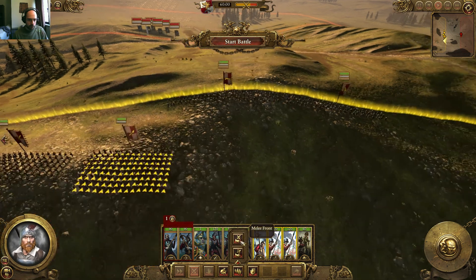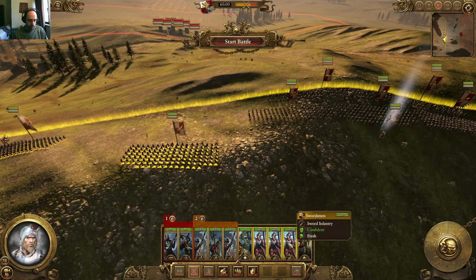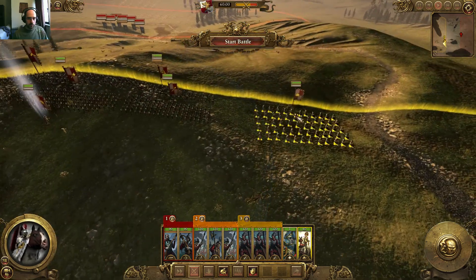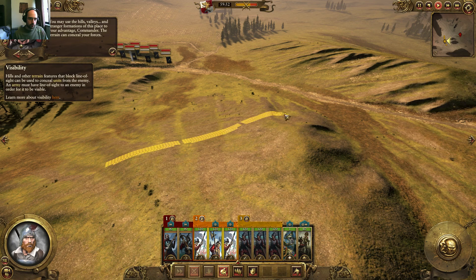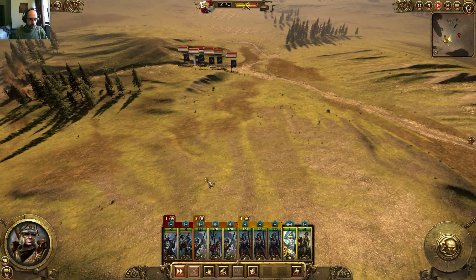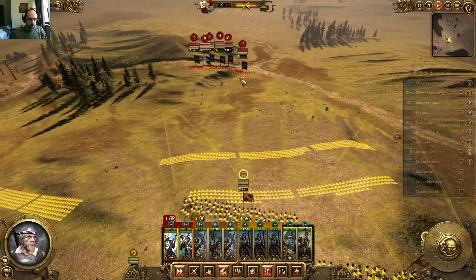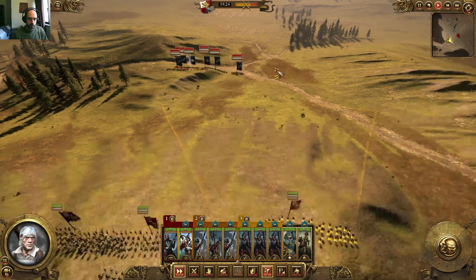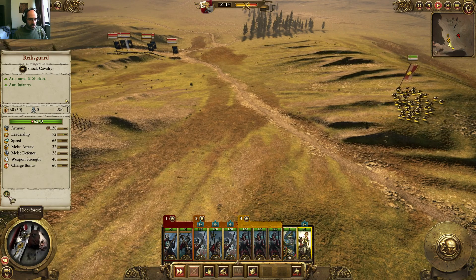Set formation - missile front, melee front. Carl Franz - these guys will be here. The shock cavalry, I think he's gonna go over here. I may use the hills. Skirmish mode - withdraw, halt. I'm pretty sure I'll be able to do some damage to them very easily. They're just basically charge bonus cavalry.